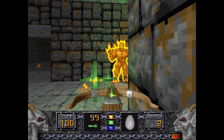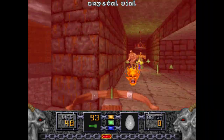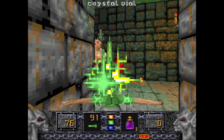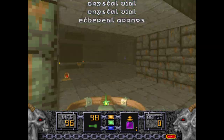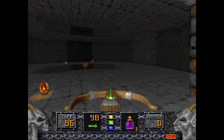More Nitro Golems — deal with them. Watch out for the ones behind you too. You probably want to bait them through this door instead of what I did. As long as you have Quartz Flasks and can use them on time, you'll be alright.